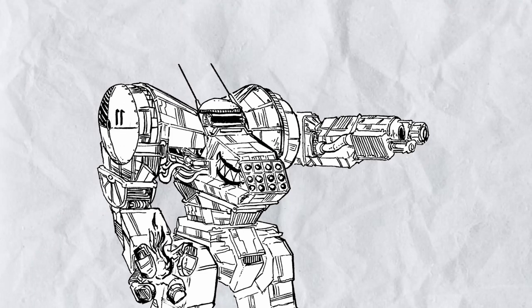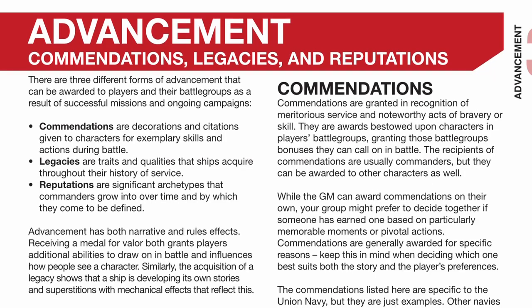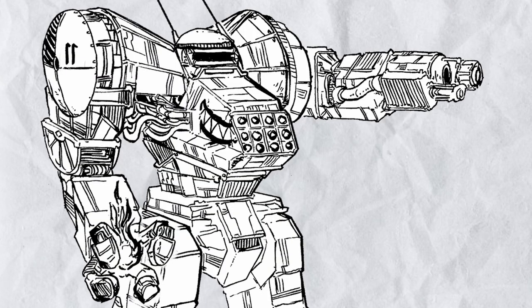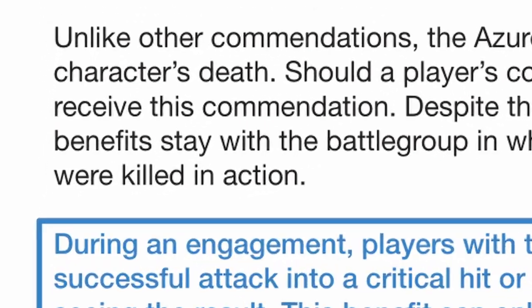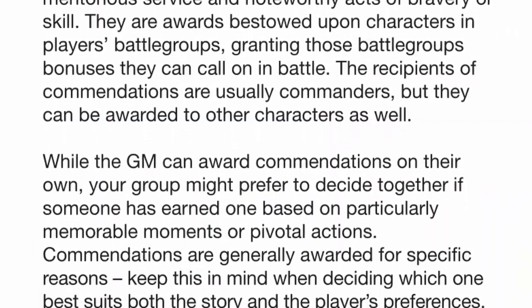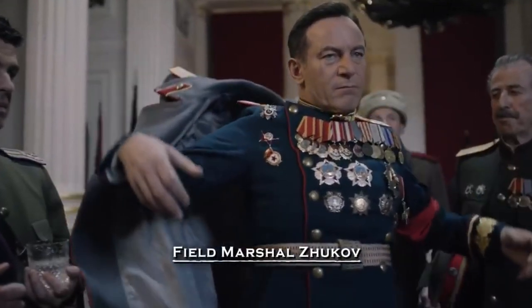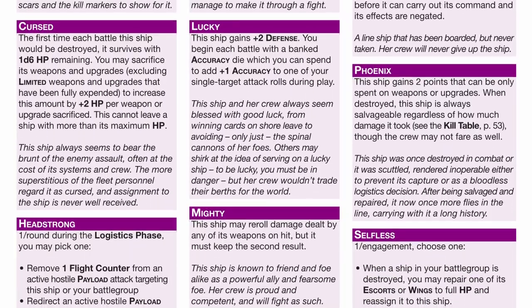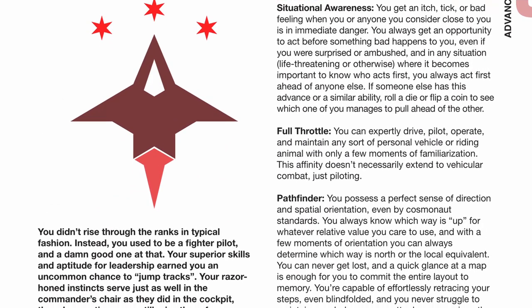After winning or surviving through a battle or two, congratulations — you get to have some advancements, maybe. While battlegroup isn't like Lancer where you can get a massive upgrade after every mission, you might still get a tiny bit depending on how you and your ships performed on the field. This can range from commendations — medals that provide some bonuses and will look absolutely ridiculous if your commander got them all — to legacies, which are essentially pieces of memorable events that have happened to a ship, and reputations, which are narrative advancements useful in narrative scenarios.